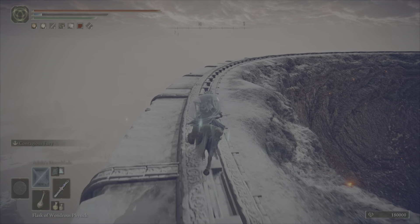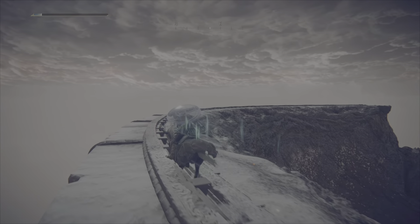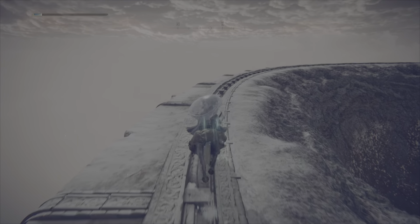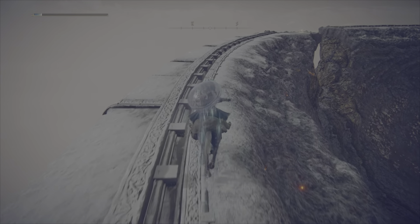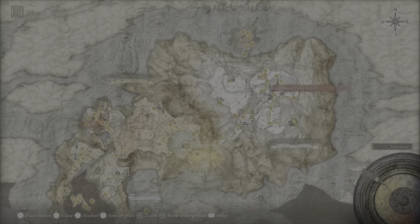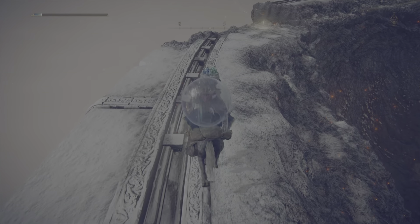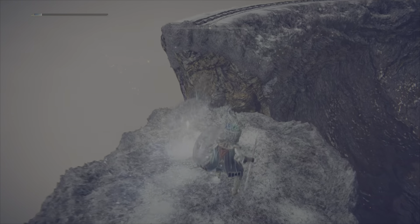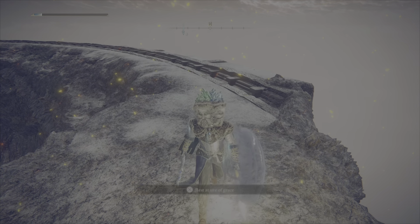You'll find Melina over here. If you're intending to platinum the game, you'll want to pick up one item — it's like a weapon, a lightning staff in the Leyndell Royal Capital — because it'll end up getting destroyed. It's either right after this or right after the next area, which we're going to get teleported to right after we rest here.